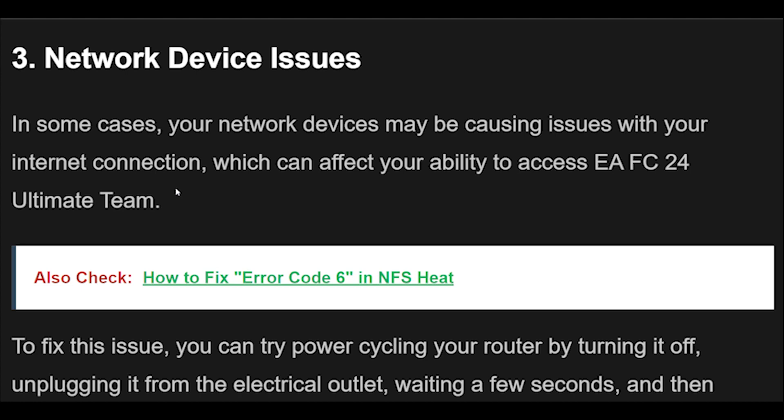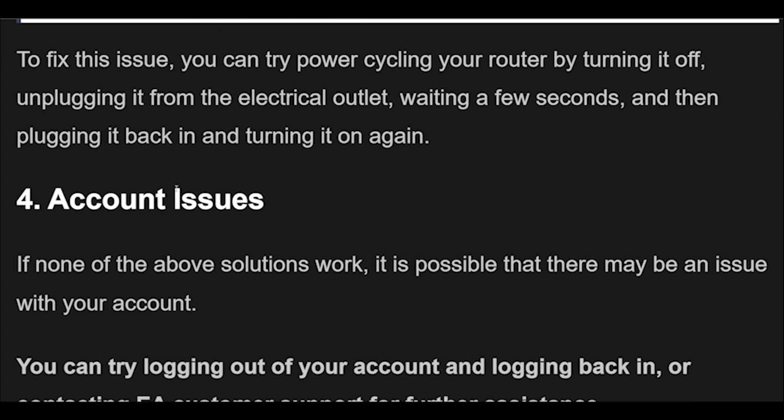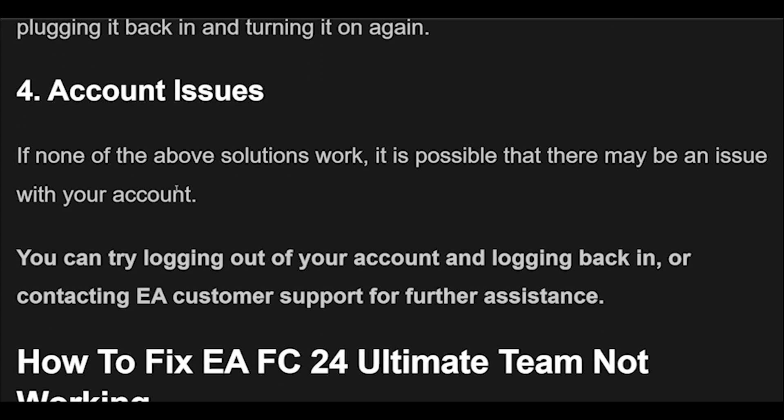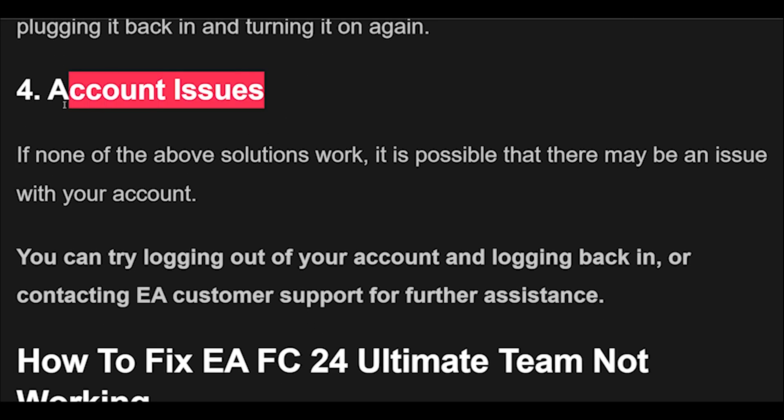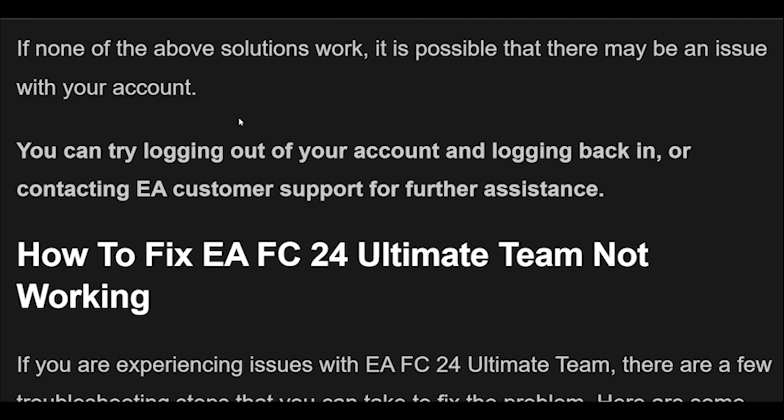To fix this issue, you can try power cycling your router by turning it off, unplugging it from the electrical outlet, waiting a few seconds, and then plugging it back in and turning it on again. 4. If none of the above solutions work, it is possible that there may be an issue with your account. You can try logging out of your account and logging back in, or contacting EA customer support for further assistance.